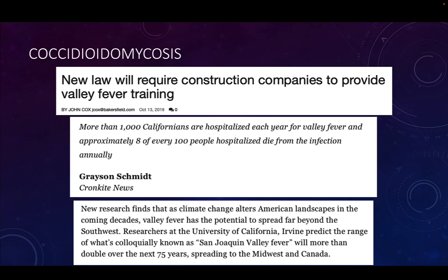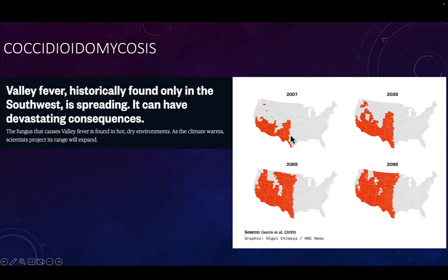Some recent California headlines: a new law requires construction companies to provide valley fever training, since construction workers disturb the soil and are at high risk. More than a thousand Californians are hospitalized every year. Climate change may increase incidence and spread — scientists predict that within the next 75 years Coccidioides will spread to the Midwest and Canada, with maps showing the endemic range expanding significantly from 2007 through 2035, 2065, and 2095.